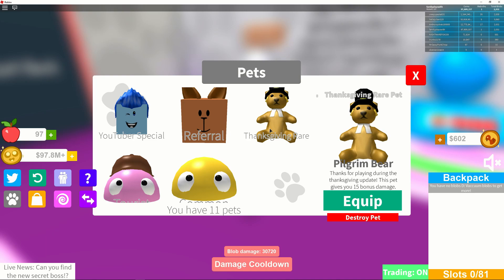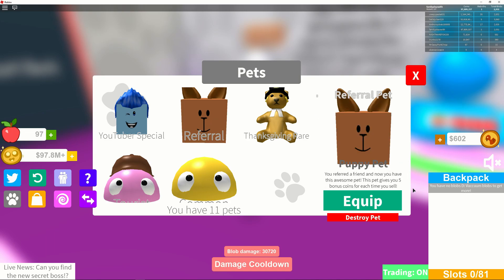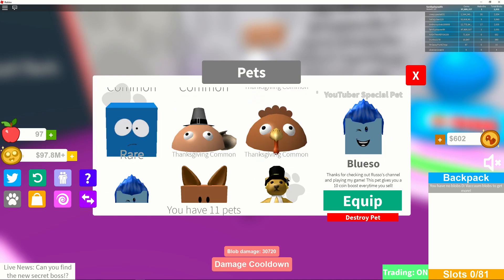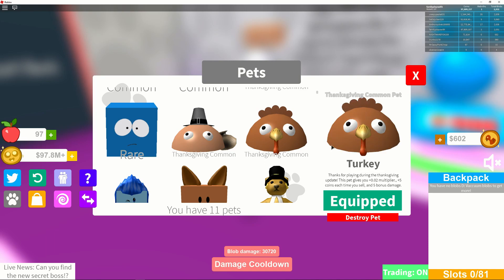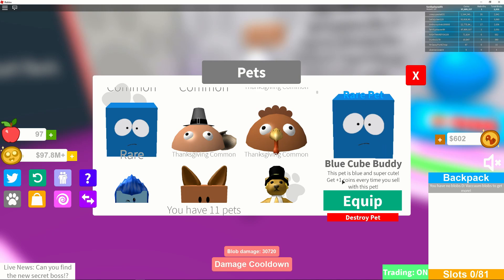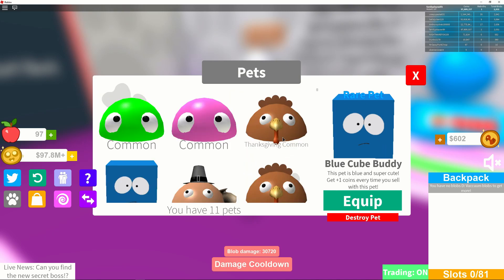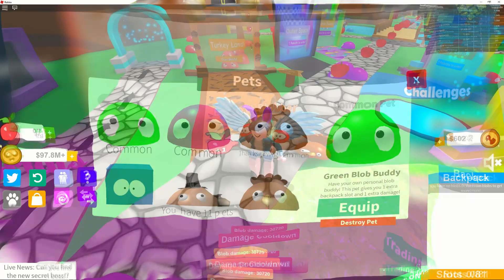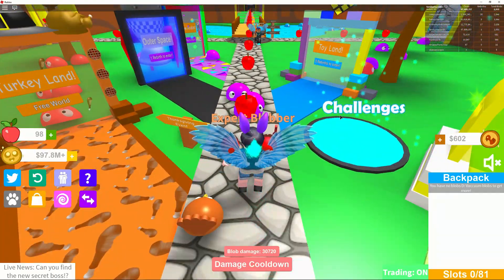Other pets I've gotten: the pilgrim bear gives 15 bonus damage; a referral pet gives five bonus coins; a YouTuber special that looks like Russo gives a 10 coin boost every time you sell. The Thanksgiving common turkey gives a 0.02 multiplier and five extra coins, and the angry pilgrim gives a 0.05 multiplier. I also got a rare pet that gives plus one coin every time you sell. After my rebirth I was actually able to go into outer space.